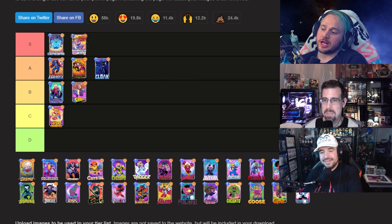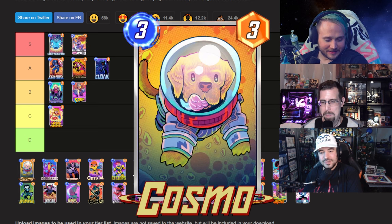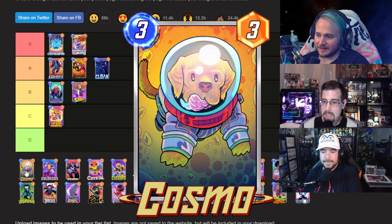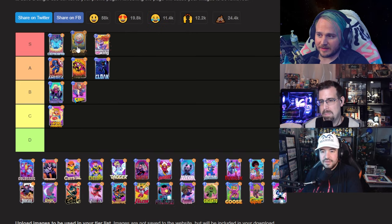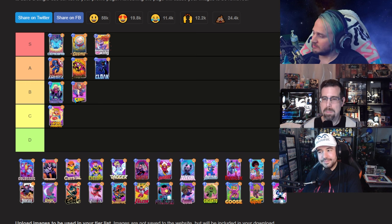Up next, we have a very good dog — Cosmo. Perry disagrees on the 'good' part but agrees Cosmo is S-tier. It's just adorable, the pose is great, it's everything you could ask for. They discuss where to place Cosmo versus Cerebro in S tier, and give the edge to Cerebro — you can make a dog cute very easily, but to make a mind-reading helmet adorable requires more creativity and it deserves the top spot.